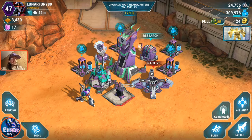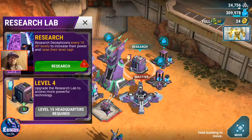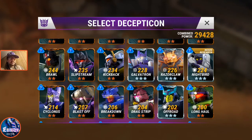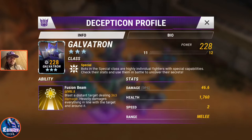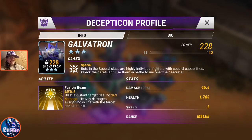Let's go here and check out his stats. Alright, level 11, he has 228 power. Fusion beam rank 5, 363 damage, that's 46.6 DPS, and he's got 1760 health.